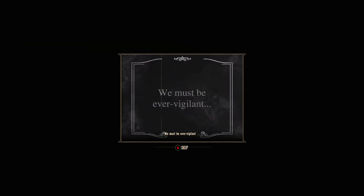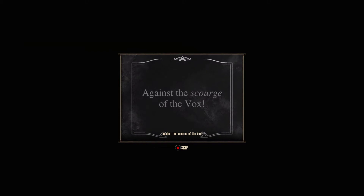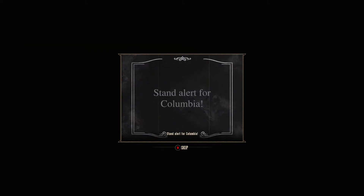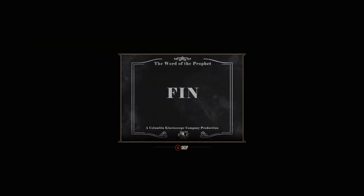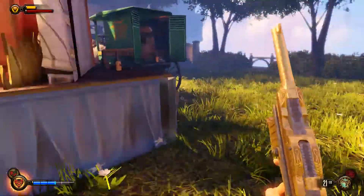Comstock asked him to hunt down Daisy Fitzroy — damn. He's not really that kind of hunter. He must be ever vigilant of the false prophet, and against the scourge of the Vox. It's always the false prophet — he's always got enemies. We're doing pretty good on ammo but I'm low on machine gun rounds.